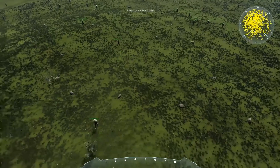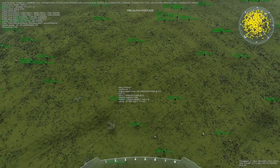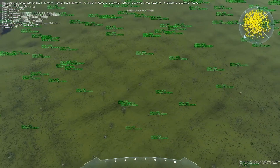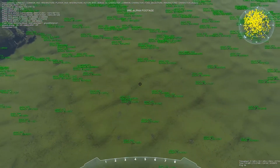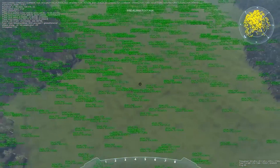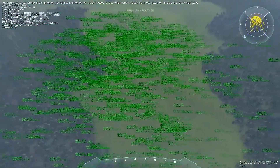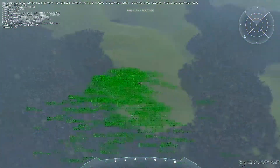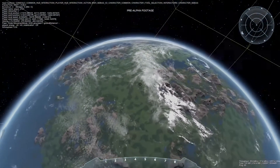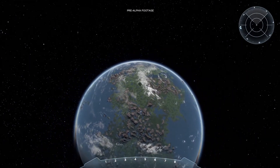Now if I get further away from the planet and activate this debug info, you can see the players as I get further away. Now we can see maybe seven or eight hundred of them and all of them are still moving in a fluid way. As you can see, we can have a very high density of players in a continuous single shard universe, and this allows us to build a truly massively multiplayer game where large-scale emergent interactions will be able to take place.